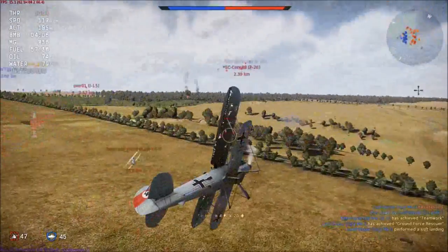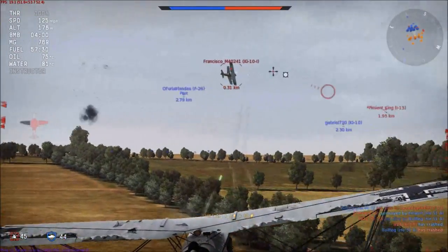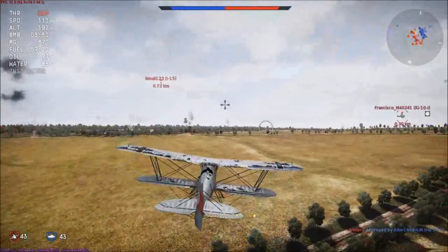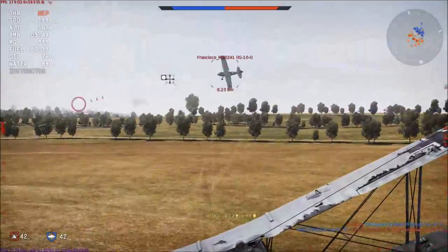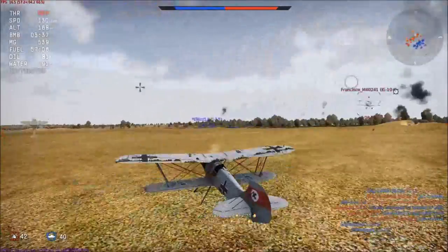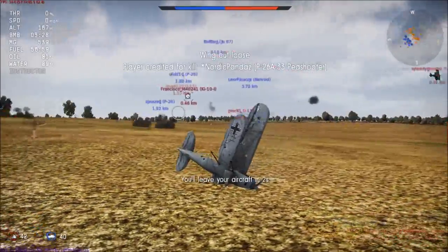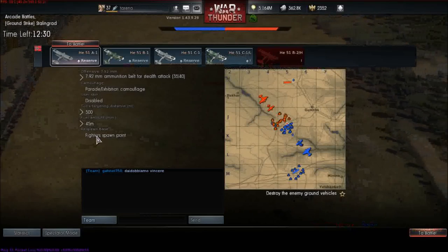We've managed to lose both floats and it seems a bit more maneuverable now. Let's see if we can get this Ki-10. We've done some damage to him. It looks weird around where the floats were — like we're just carrying a weird triangle. Obviously we're not going to be landing this thing anymore. I want to get at least one kill with this.